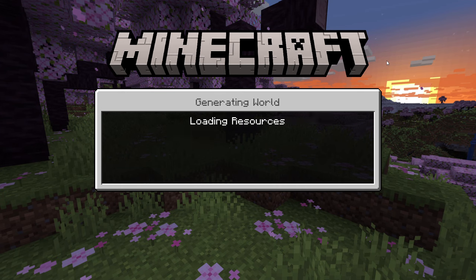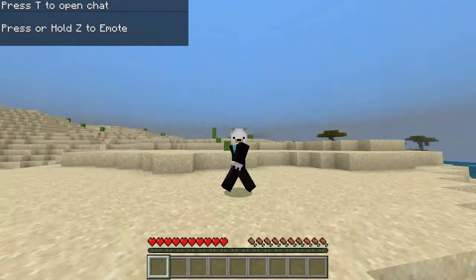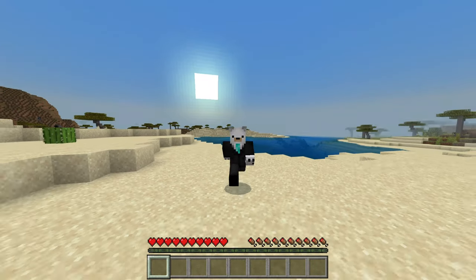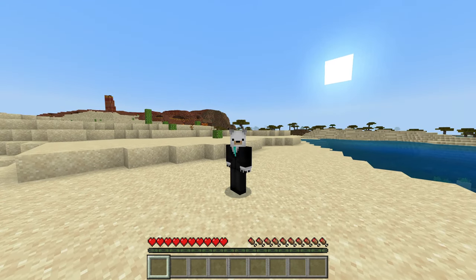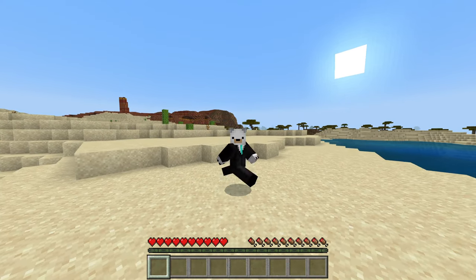Once you do that, you'll actually get into the game. It will load up a world and now I am in the game. I've got my avatar in the game and I can walk around by pressing W, go backwards by pressing S, go sideways with D, and the other way with A.